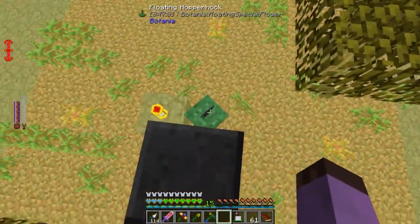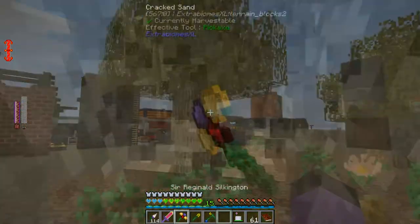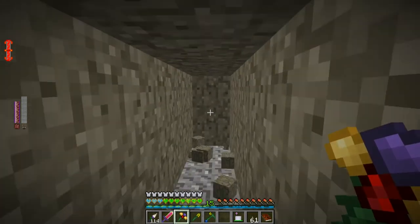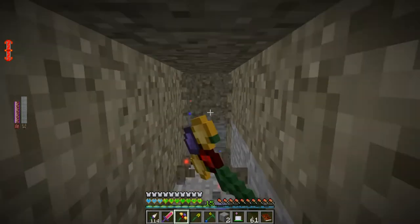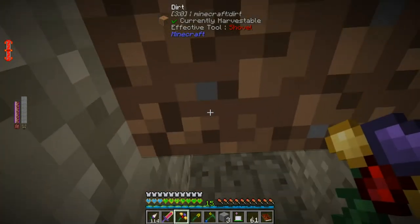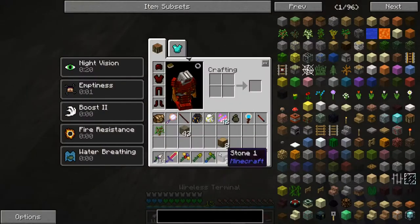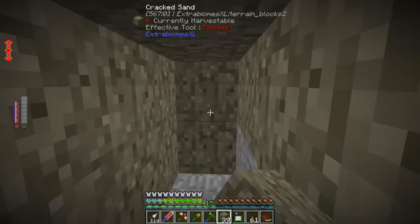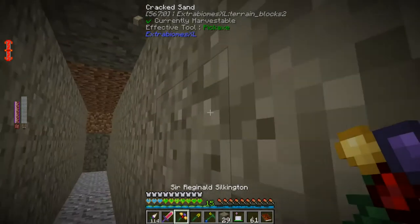Actually, I was wrong — this Hopper Hock more than covers the area, so this doesn't need mana at all to operate. So next up, underground, I'm going to have the proper item suction and processing area. Just gonna drill out a little bit and clear out a space. I don't know why I'm digging this tunnel — it doesn't necessarily need to link to storage through piping; it can do it through mirrors.